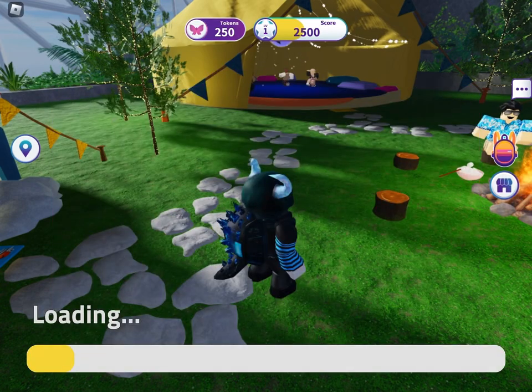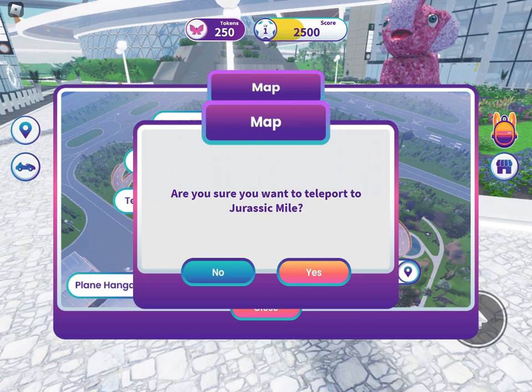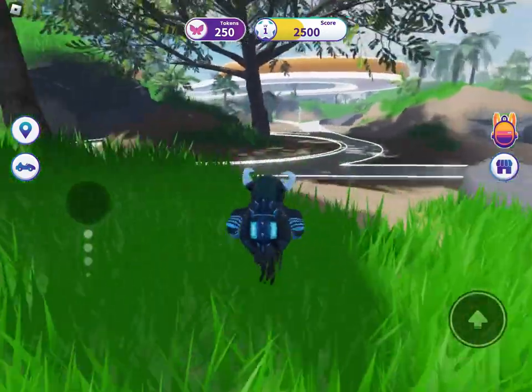Open the map again and go to this location. Go over this hill and go to this cave.